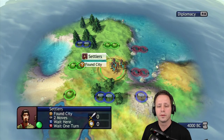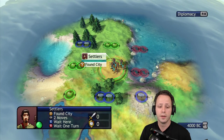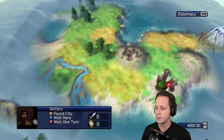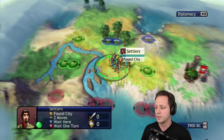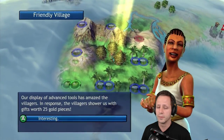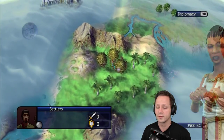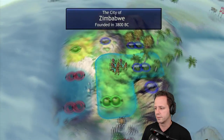Hey everyone, in this video I'm going to demonstrate a double walk-in in Civilization Revolution on deity difficulty. I'm using a save state here so I have prior map knowledge, and I wanted to save this in order to demonstrate this because this is definitely not something you can do in every game - it would have to be a certain type of map that would give you positioning that would even allow this in the first place.